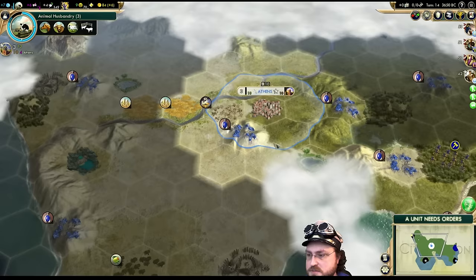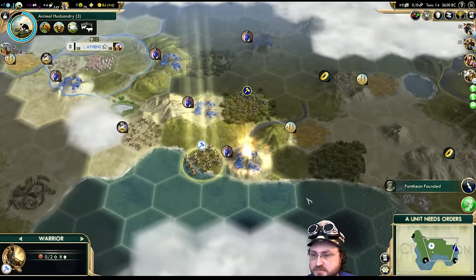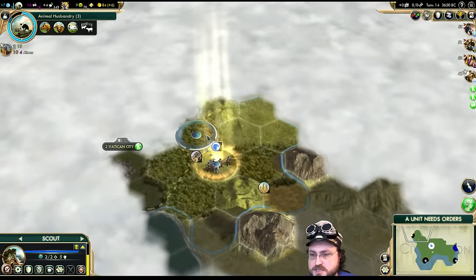Let's do it — Desert Folklore. If nothing else, it's different from what we did last time. Sun God is still an excellent pick for our start here, but that's what we went with last time. So let's shake things up a bit.